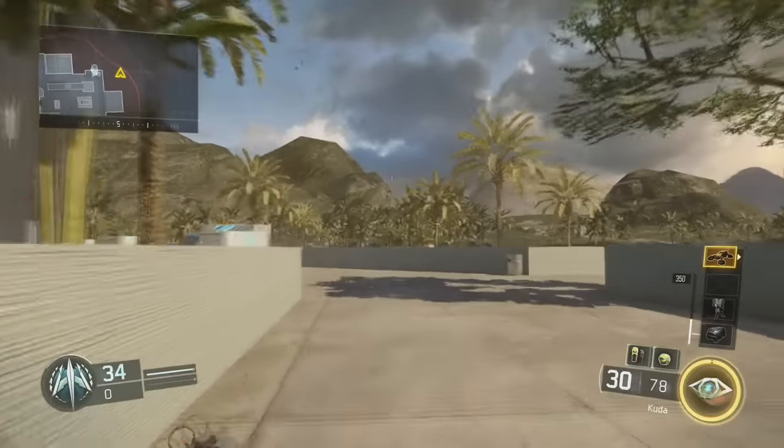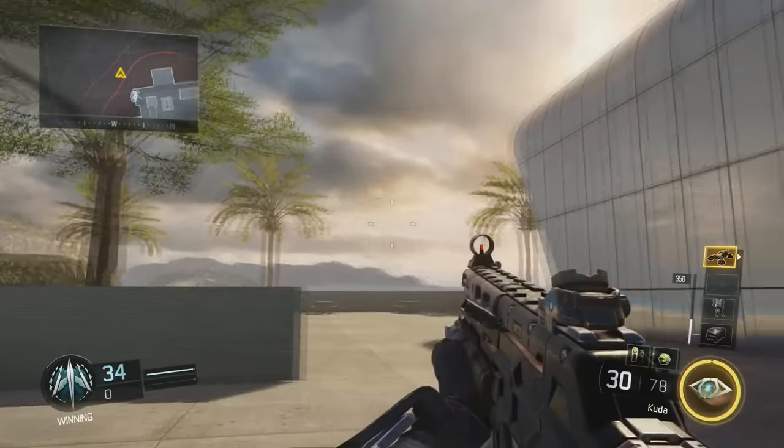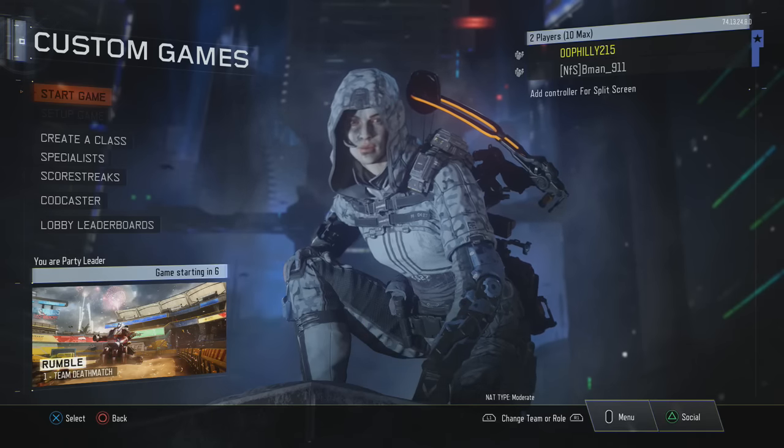What's up guys, it's Oofili215 here and today I'm going to show you how to get fully outside the map Rumble in Call of Duty Black Ops 3. What you need for this glitch is a care package and a guardian scorestreak, as well as someone on the enemy team.